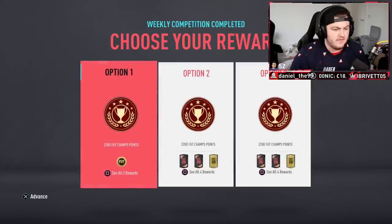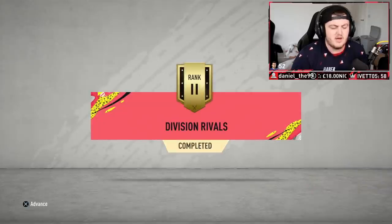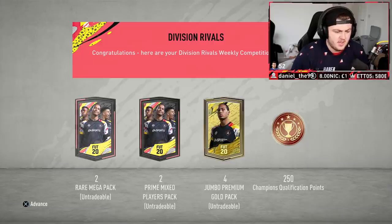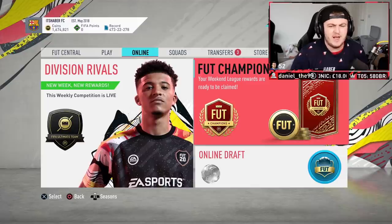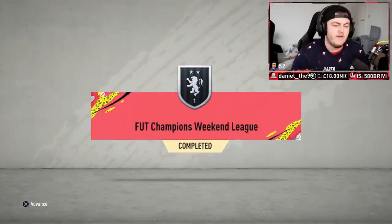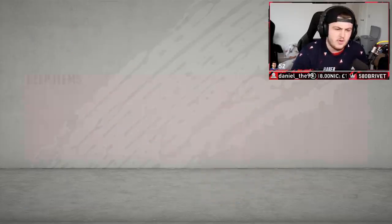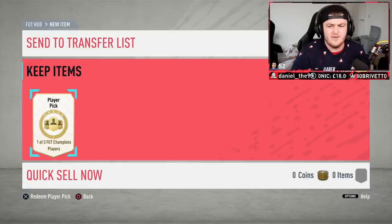We're gonna start off with my Division Rivals rewards. I don't know if I'm finishing rank 1 or rank 2 — I think it might be rank 1. Okay, rank 2. So I finished rank 2. We got ourselves 2 rare mega packs, 2 prime mixed players packs and 4 jumbo premium gold packs.